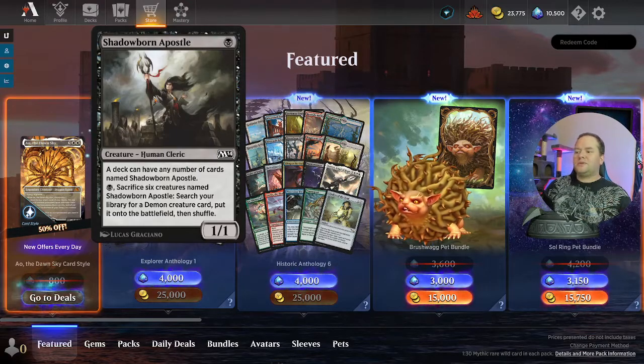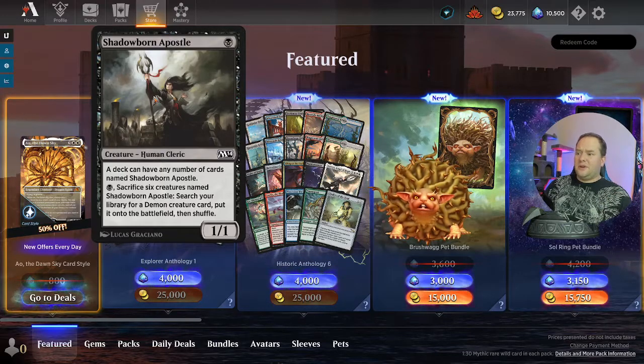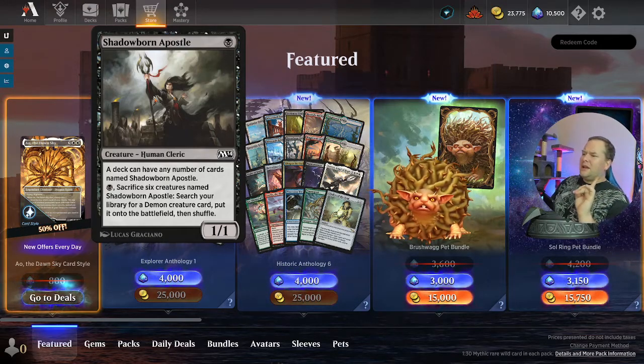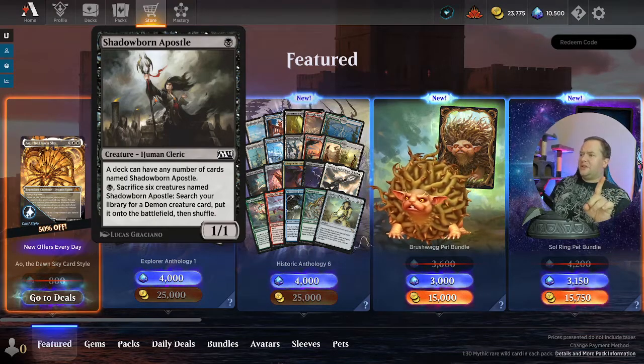Diabolic Intent — you can have as many of these as you want. If you sacrifice six of them, you can search for a demon card and put it on the battlefield, then shuffle. I know people were trying to make a combo around it; I don't know if it ever took off.